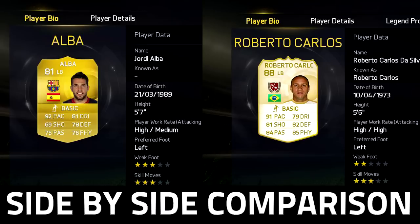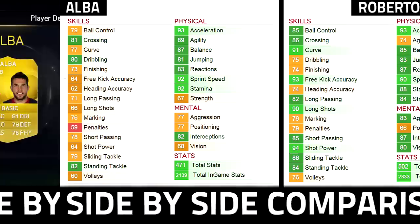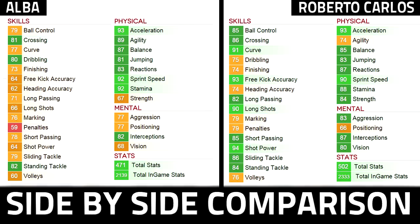Moving on to the in-game stats: they've both got 93 acceleration. The balance is really close as well — Alba's got 87 in comparison to Carlos' 85. The reactions are close, 83 to 87. Sprint speed is close as you can see there — 92 sprint speed with Alba to 90 with Carlos. And also interceptions, which are important with defenders — Alba's 82, Carlos there with 87.